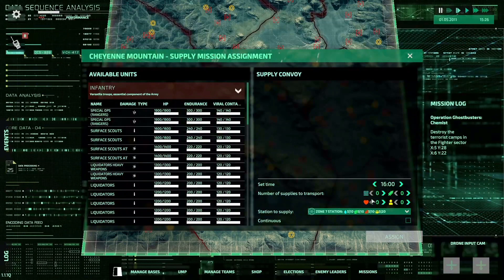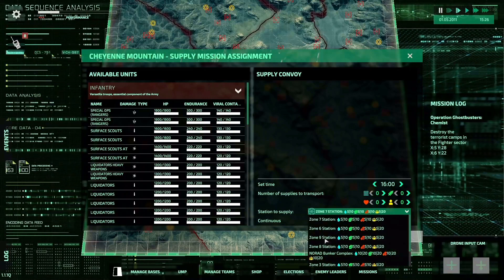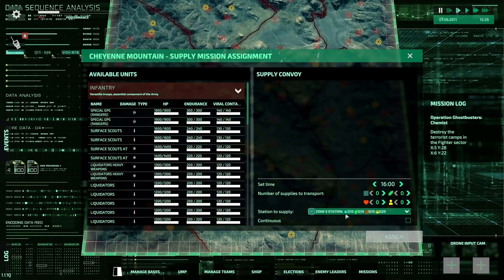For airlift supply, select any of the vertical takeoff and landing craft. Select which supplies to transport and to what station you wish them delivered.